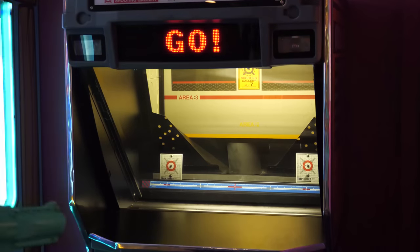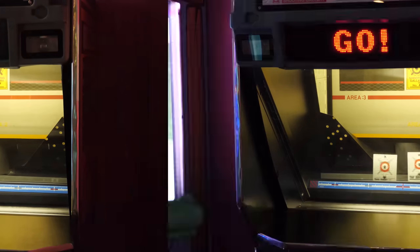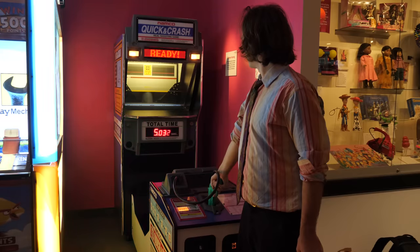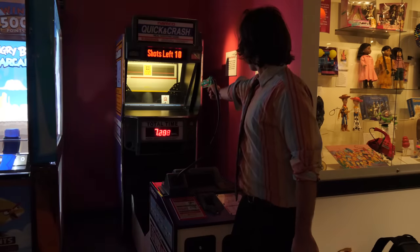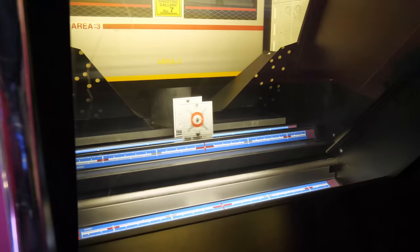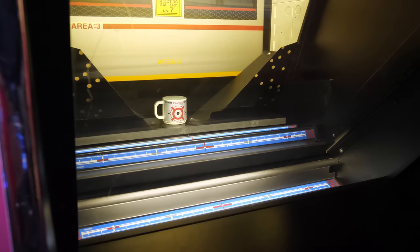The difficulty ramps up through the stages — it begins with one stationary target and progresses to double targets moving side to side. But what I always remembered best about Quick'n Crash was the final target on the very last stage. After you clear the two moving targets, a cup with a bullseye on it appears right in the dead center. This is where you really have to test your accuracy, because if you don't get it right, you're not going to see something very special.